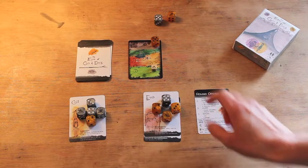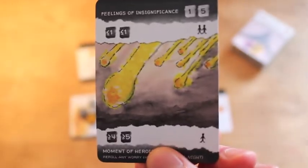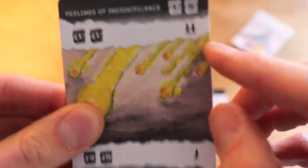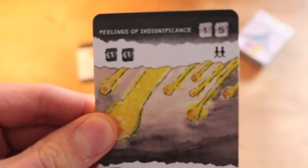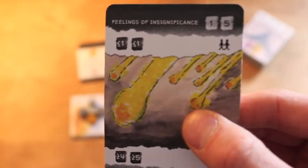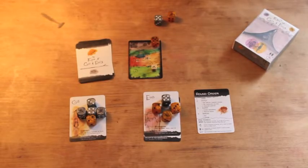We draw the top card of the dream deck — a dream of shooting stars coming down to hit our campsite. This time we look at the dream together value at the top where the two figures are. This is a tricky one — it requires a die value of one or lower, and a second die value of one or lower. This is probably the hardest dream together dream because they're very specific: only a one, and we need two of them. I don't have those values — I don't even have a single one.